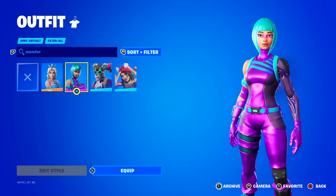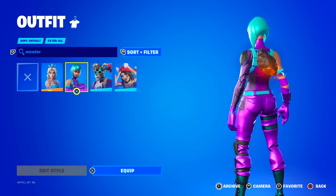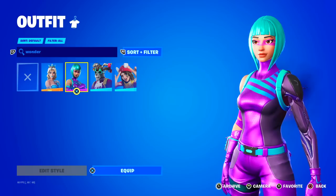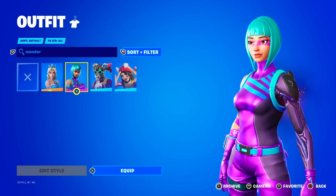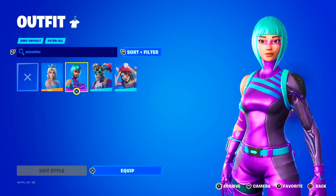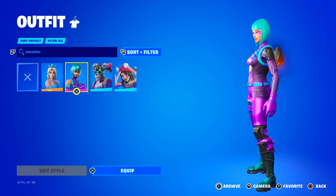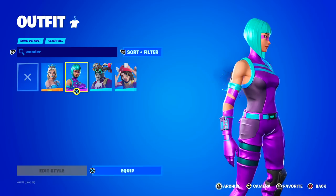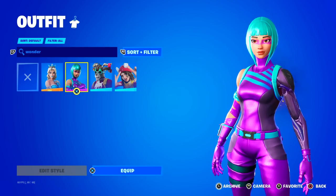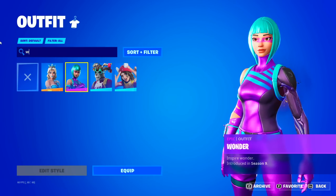Next, we have one of my rarest skins. Wonder is amazing — it's kind of like a very colorful version of the Shadow Ops skin. This skin just screams rare. It has like a light green color hair, and the actual clothing is like a bright magenta purple color — very shiny, very bright, and in your face. Whenever I use this in my games, people try to chase me and finish me quickly. I think a lot of people are jealous, especially in Arena. So, it's a danger skin for me to use, but it's one of my rarest ones. You could only get that a long time ago.